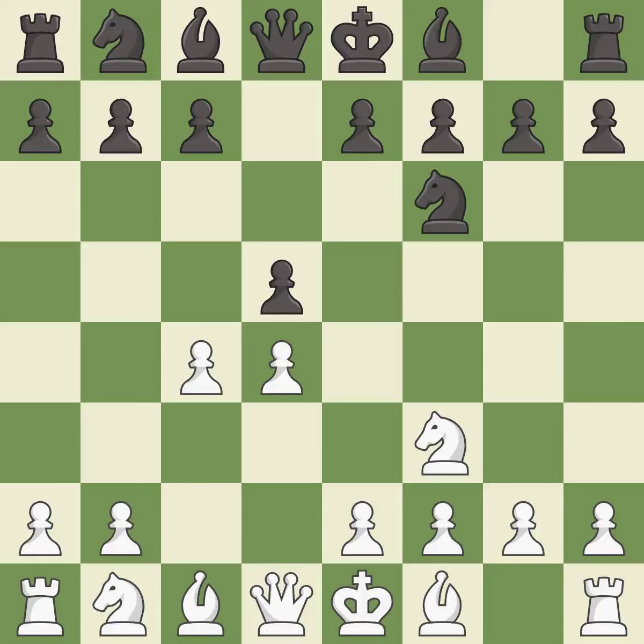c4 gains space on the queen's side, prepares to develop the knight to c3, and invites black to give up control of the e4 square after dxc4. c6 supports the d5 pawn and allows the queen to develop on the queen's side.